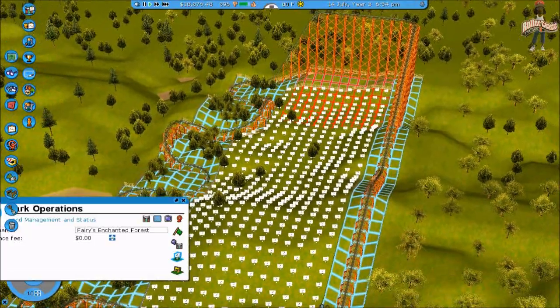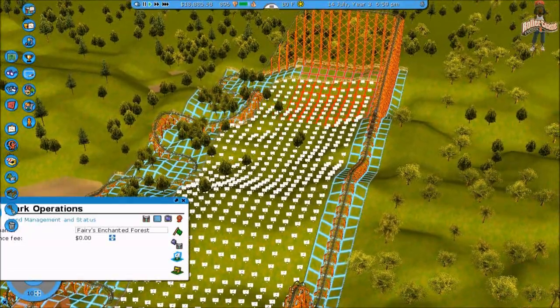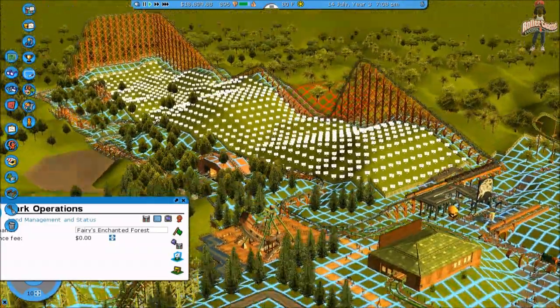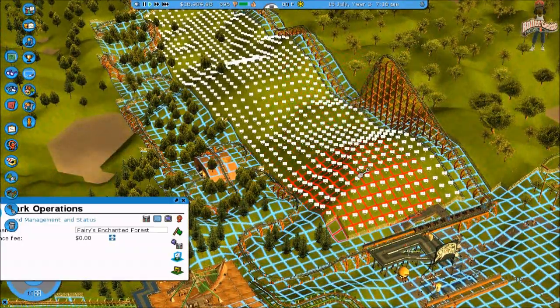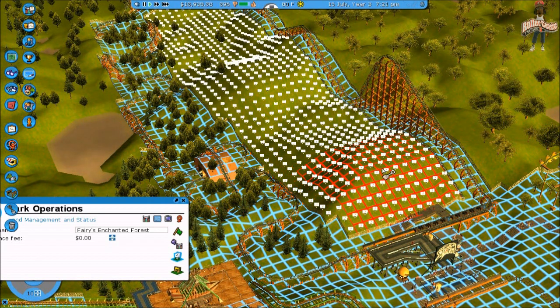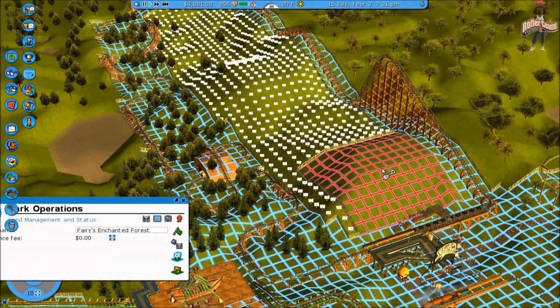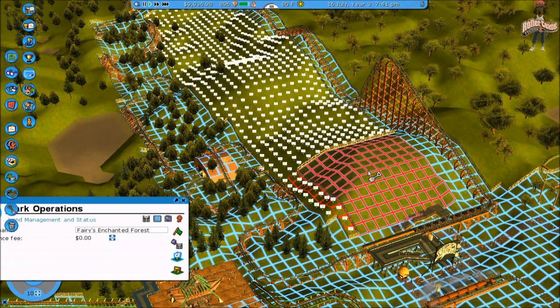I can see myself doing the power launch coaster and putting it all in there. I think that's what I'm gonna do. I can feel it — see how much this block will cost. Whoa, nine thousand dollars! And I am broke. Just that quick, everybody.